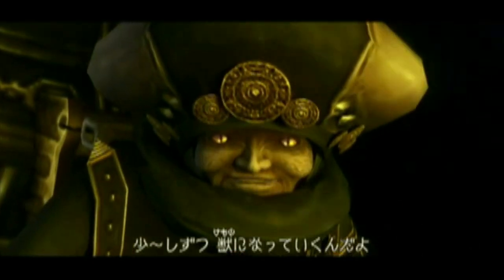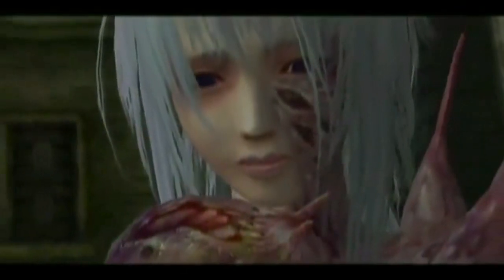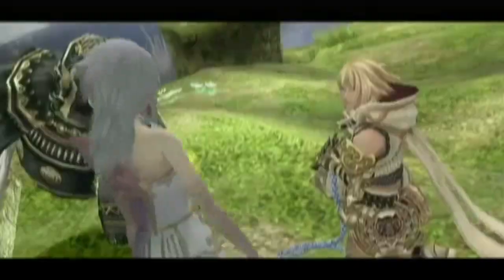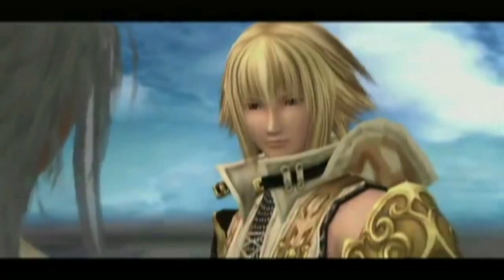The strange woman informs the couple of the only way to remove the curse. The kind-hearted vegetarian Elena is told she must devour the sickening heart meat of 13 elemental giants. The woman then gives Aaron the Oraclose Chain and sends him off to save his girl from a fate worse than death.